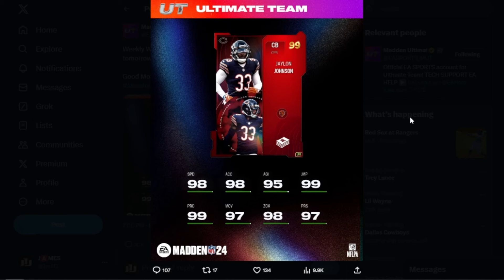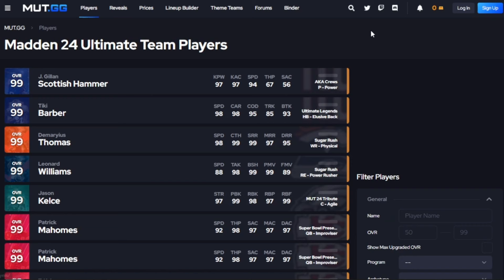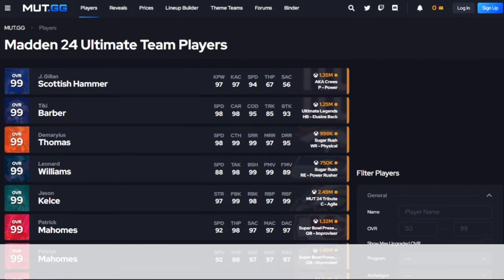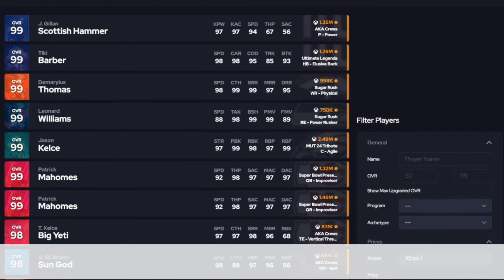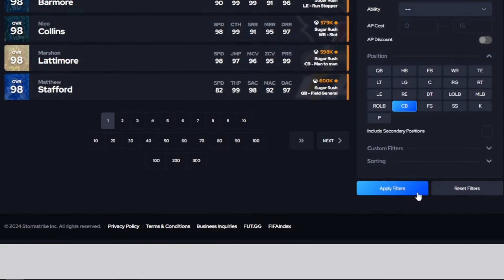If you have the Chicago Bears chem you can get him to 99 speed by having 25 out of 25. Pretty good zone, good man coverage, good press — all around a great cornerback. Comparison-wise to the cornerbacks already in the game, considering we're getting all these 99s and 98s, essentially all these cards are going to come down to personal preferences and whether you have a theme team.